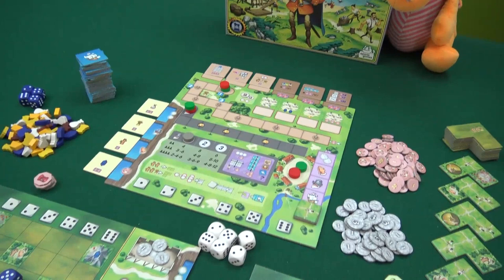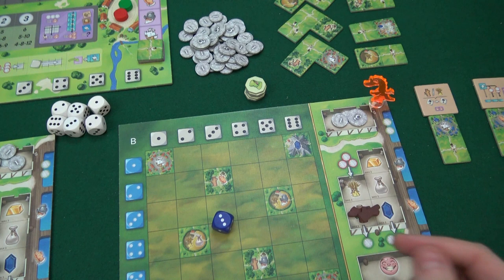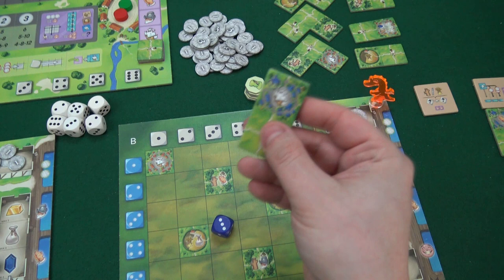We are going to choose special abilities because we are playing the advanced mode, so we're playing on the B side of the board. If you switch it over you have an A side where it's basically the same, but there you have a town hall already put out. In advanced mode, we get to choose where to put our town hall.